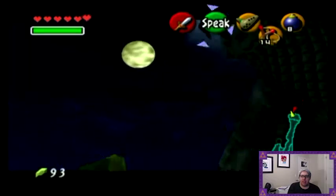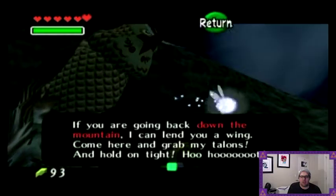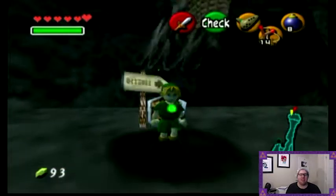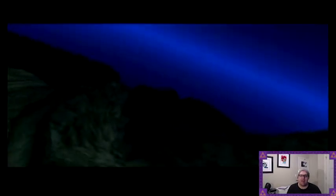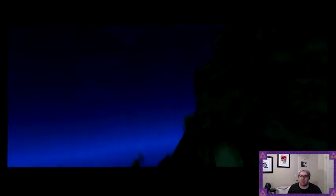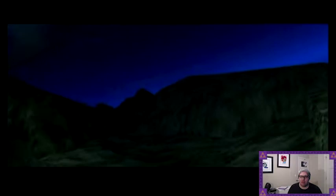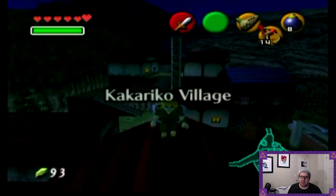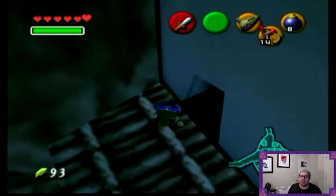Then we're going to talk with the large owl. There we go. I didn't mean to skip that. Basically, what he says is grab onto his talons just by standing underneath him, and he'll fly us back to Kakariko. We do get this lovely scenic flight of Death Mountain, though. There's some pretty scenery to go around. It's not the best graphic-wise, but it could be worse. And we end up on top of this building, which is Impa's house.